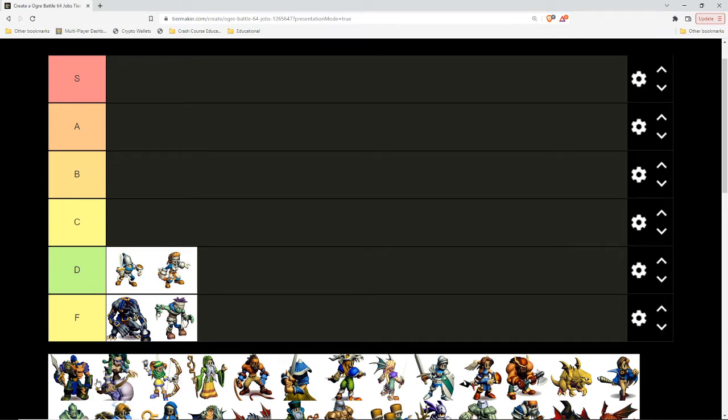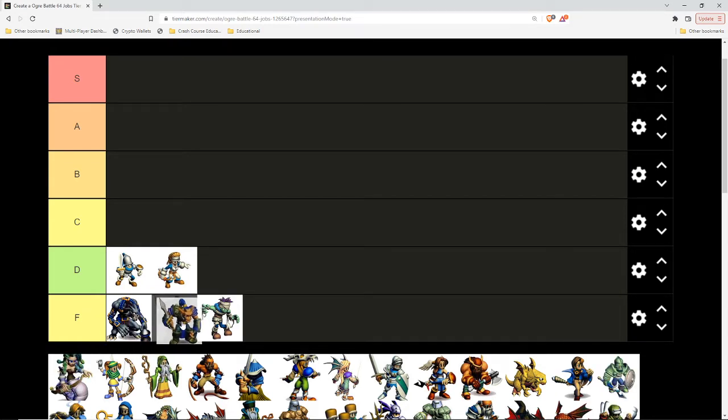I wanted to do some of the enemy units first — some of the darker ones — just to share how, once the game actually gets to a point where you're fighting the evil forces, it's actually really pathetic. If there was no zombie in the game, the Goblin might be the worst unit. He's basically a fighter, but you can't upgrade him into anything, so why would you ever have him? He's basically got fighter stats and a fighter short sword.